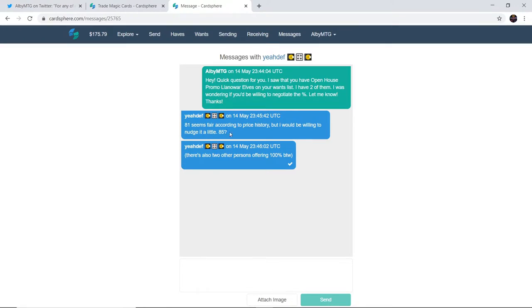The first reply came back and it's perfect. They responded: '81 seems fair according to price history, but I would be willing to nudge it a little — 85. There's also two other people offering 100%, by the way.' We're going to have to see if they're willing to accept 1%. I typed back: 'Would you be willing to set your offer to 1%?' We'll await an answer. While we do that, I'll send out a couple more messages — I'm not going to make you sit through me typing all of them, but I'll show the highlights as we get replies.